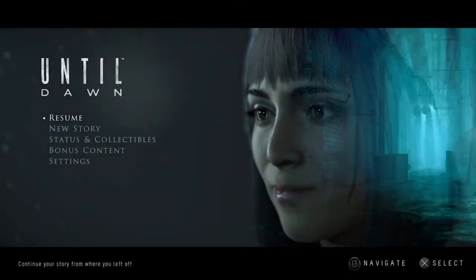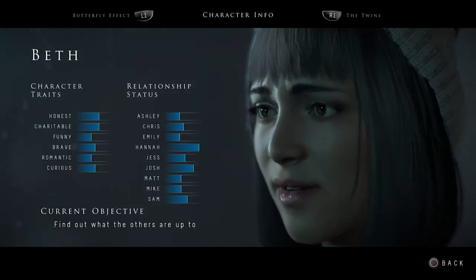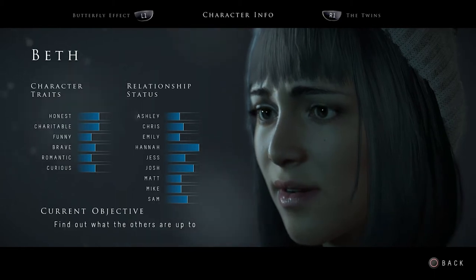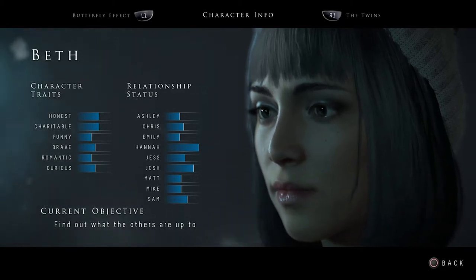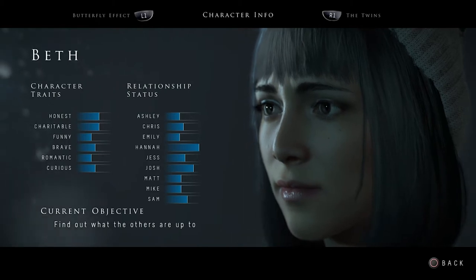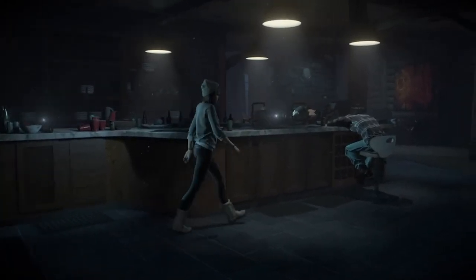So we've got our first character — this is Beth. She's pretty balanced relationship-wise with everybody, though Hannah, who is her sister, they're best buds. We're gonna see what Beth has as a handicap. Okay, so Beth has zero percent accuracy — if we have to shoot or aim for something, we're gonna miss. Quick time events are fine, decisions are fine, but anything I gotta aim for I'm not aiming for. I don't remember if there's any aiming in the very beginning, but if there is it's gonna be tough.